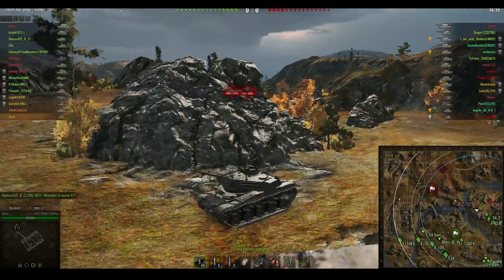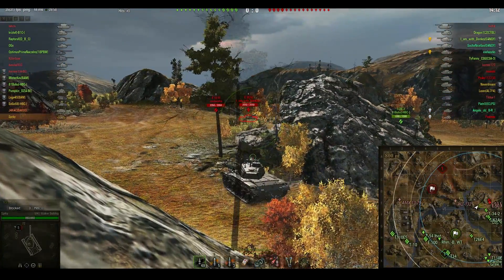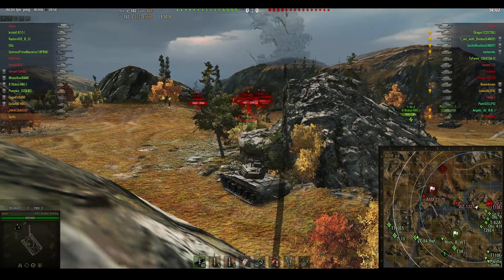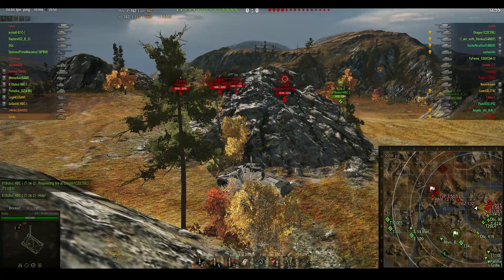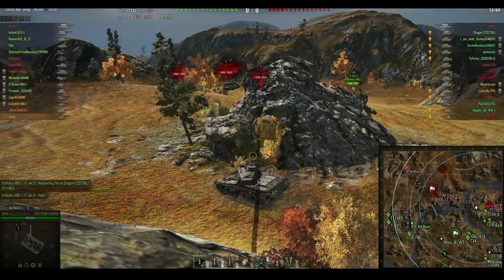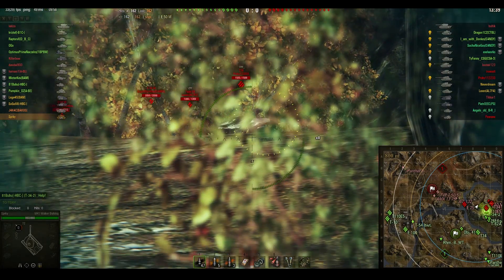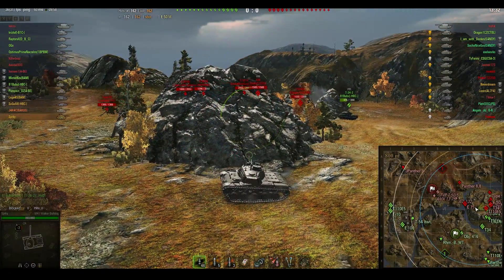Those E-50Ms got there really quick. Now I'm sort of spotted. Luckily there's no artillery in this game, so I don't have to worry about that. I start playing side shots. I see the Type 59 looking at me, so I pull back. The T-110E5 is looking at me so I pull back, but I can see he's now looking at someone else so I pull forward. There's an E-50M - he didn't get me. I'm just trying to put in sneaky side shots, keep them distracted, because there's quite a lot of them here.